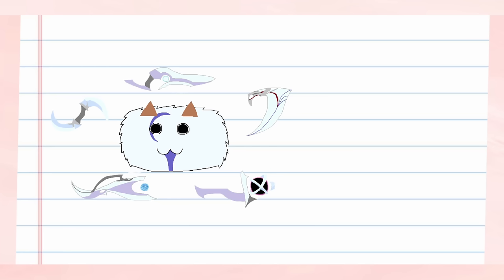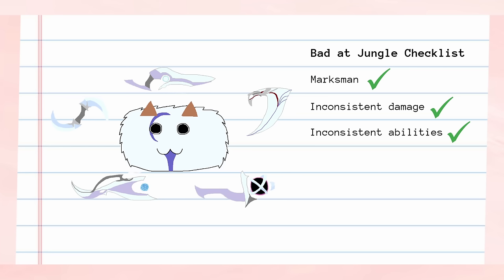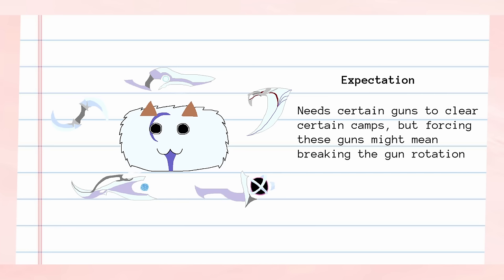Aphelios Jungle's functionality comes from one key element, and that's the exact order of his gun cycle and how it lines up with the camps you clear. On paper, Aphelios Jungle should really never work. He's a marksman who has five different guns, each with different amounts of DPS and effects. The clear should be inefficient and inconvenient. On top of this, Aphelios has a specific set of gun rotations deemed most effective by the playerbase that doesn't line up perfectly with the gun rotation you get by default at the beginning of the game. All of this means that Aphelios never has the right guns to effectively clear his camps, and if he does have the right gun, it might be breaking the optimal gun rotation to do so.